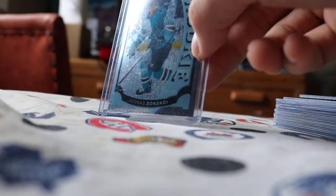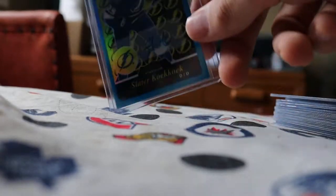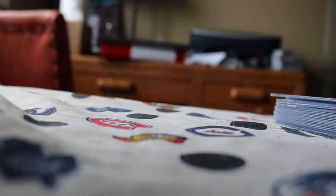On to San Jose, we got a Tracks rookie of Nikolay Goldobin. My other hit from a 16-17 box is an update retro blue auto of Slater Koekkoek. So once again in another 16-17 box I had another retro blue auto. Then we got a Garrett Sparks Tracks rookie.